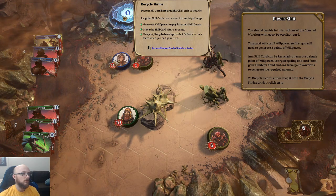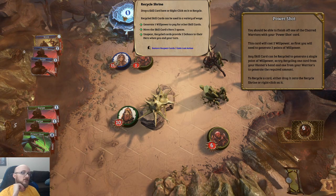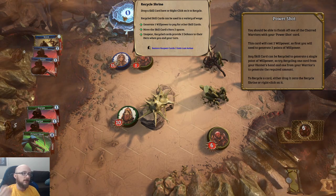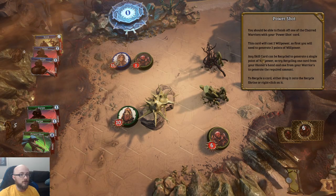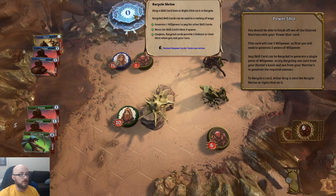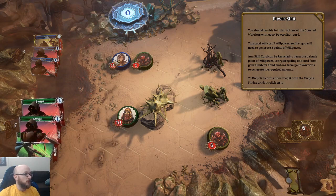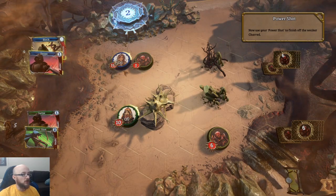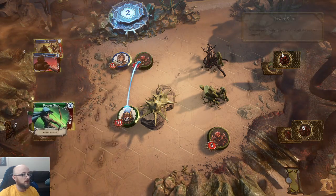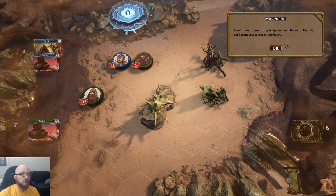The skill card also moves the hero two spaces. Unspent recycled cards provide two defense to their hero when you end your turn. So it's a global pool up here but tracks what they have individually. Any skill card can be recycled to generate a single point of willpower — so I need to get to two. Let's recycle one from the hunter and one from the warrior.